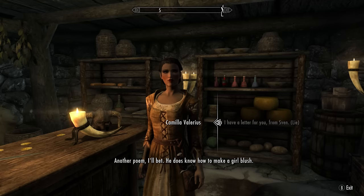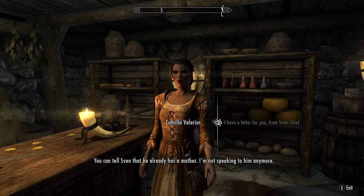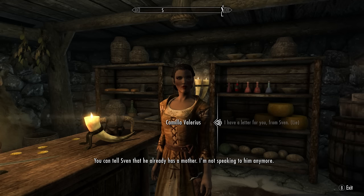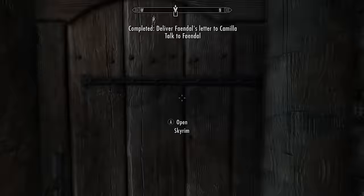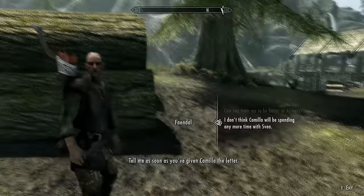After receiving the fake letter, Camilla will now hate Sven and like Faendal. Go back and talk to Faendal and tell him what you did. He'll thank you and give you some gold he saved up from working at the mill. You will now have the option to make Faendal your follower — please make sure that you do this.